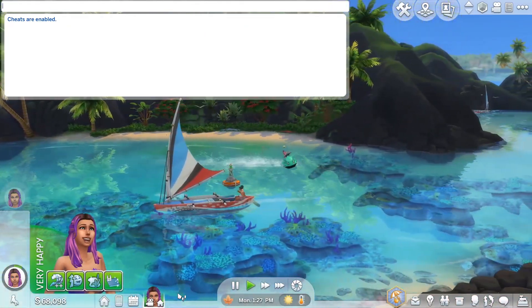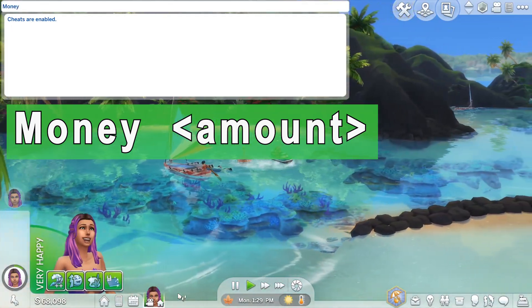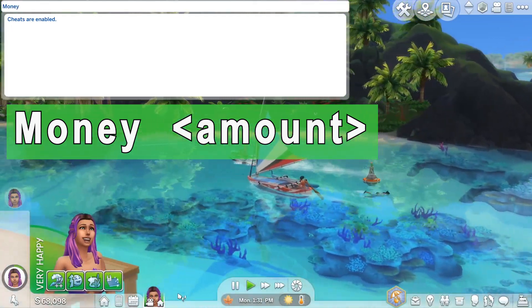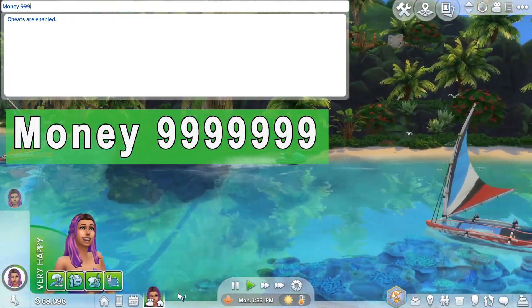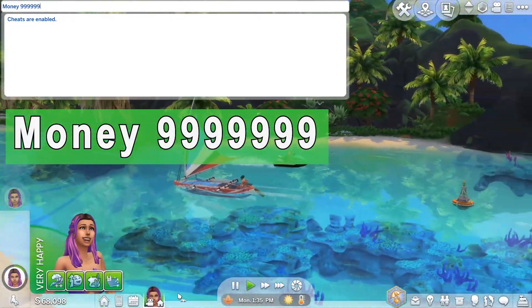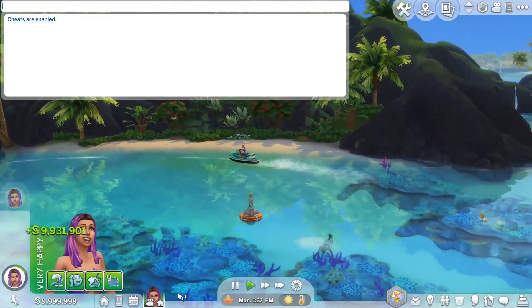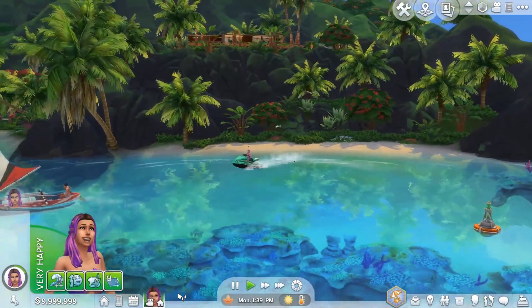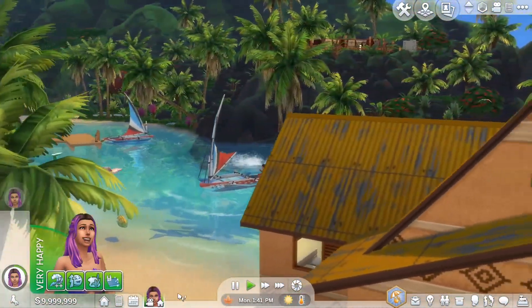The particular cheat you need is 'money', then a space, and then enter the number of simoleons that you would like — in this case, 9,999,999. Hit Enter and as you can see, it has given us the exact number of simoleons that we entered, so we now have the maximum amount.